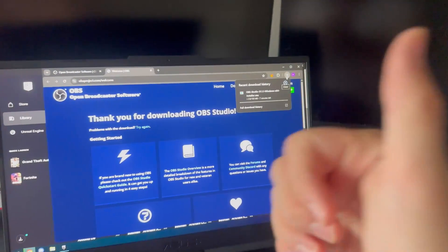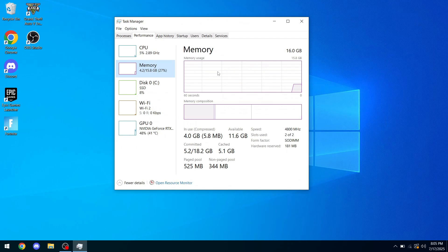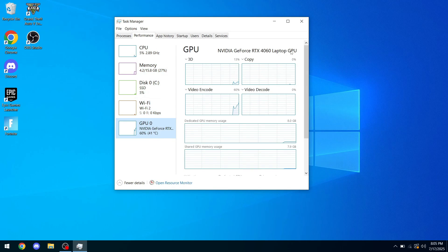The download speeds were absolutely awful. But here are the specs as you can see: Ryzen 7 74-something, 16 gigs of RAM, and a 4060 laptop GPU, which might actually be better than my current PC.